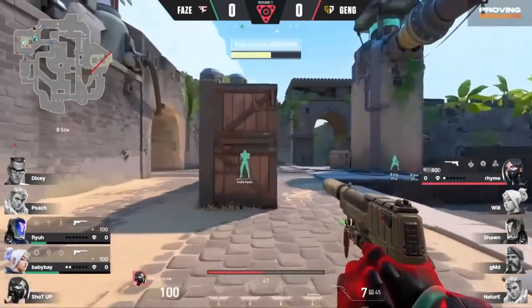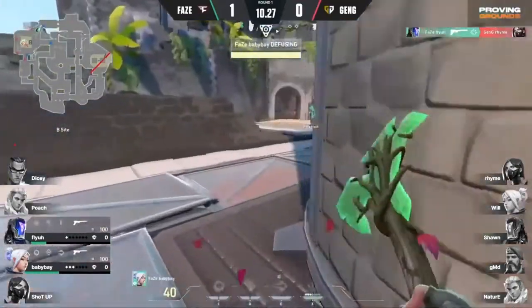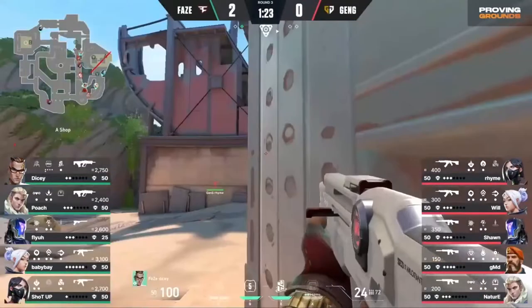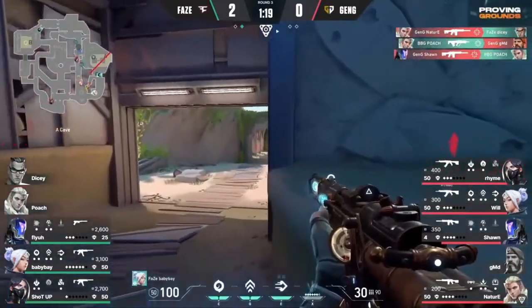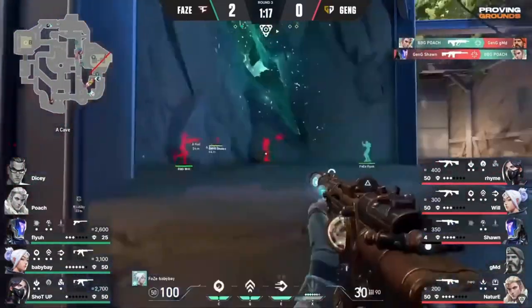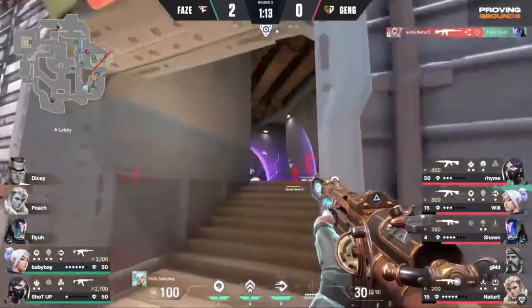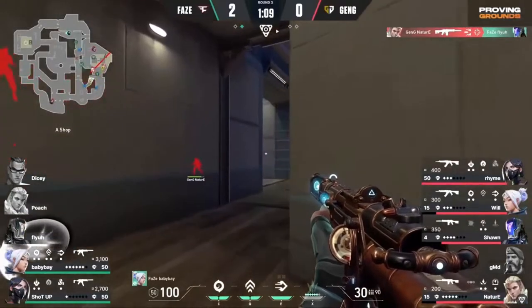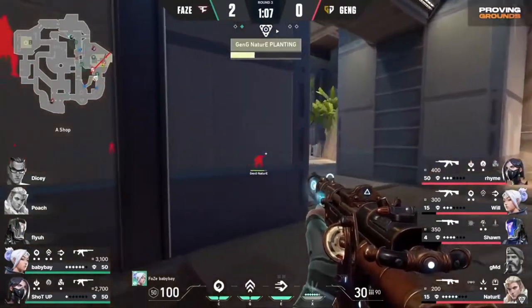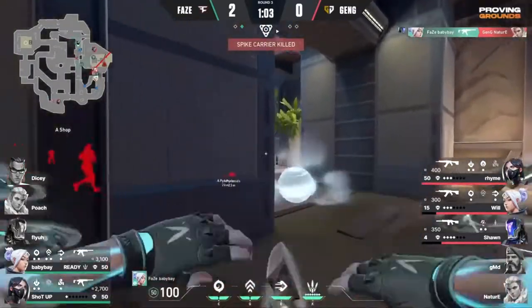Rhyme is here — but here comes the stick. Can Rhyme get there in time? Has to run all the way — the stick is in full force. Gets so much info. Dicey keeps pressing forward, might find something here, but he gets caught there. Poach in the meantime in Hall is able to find one as well and flies it all around the corner. It's so sketchy, but Baby Bay's found his way around the back — just so tricky right now. FaZe not in a good position on the numbers, but that might be about to change as Baby Bay looks to find the first one. Doesn't allow the spike to be planted.